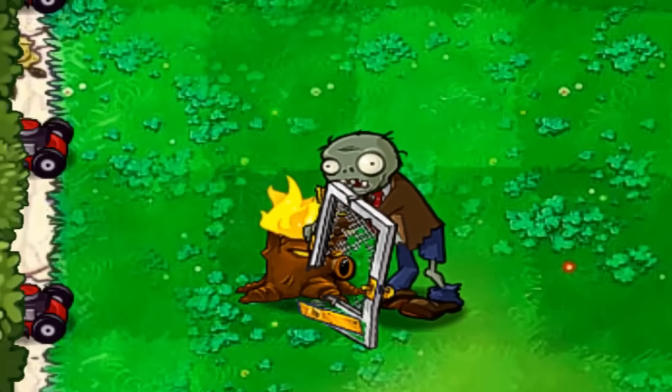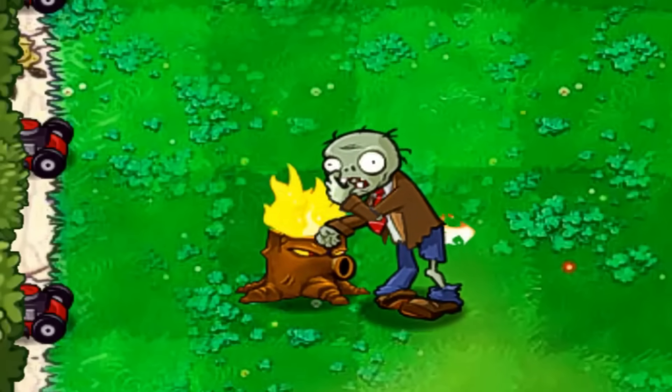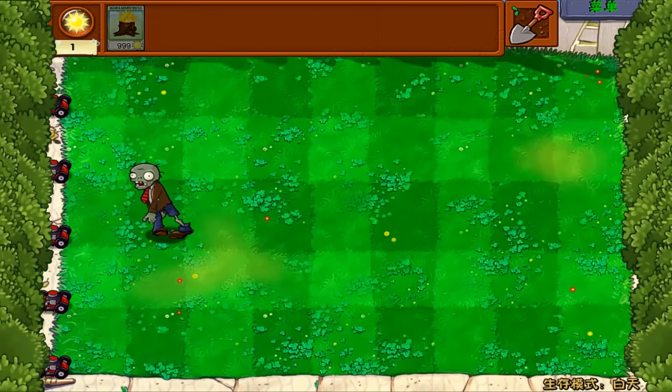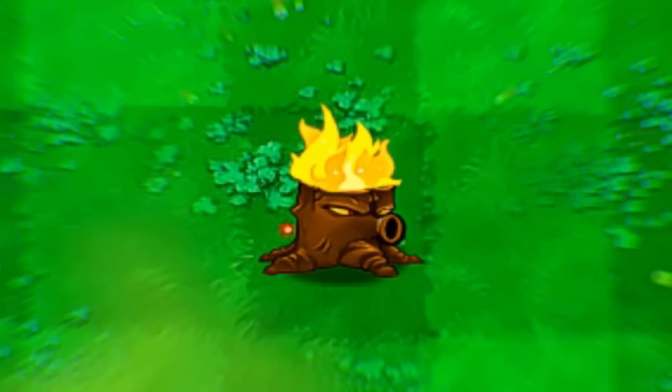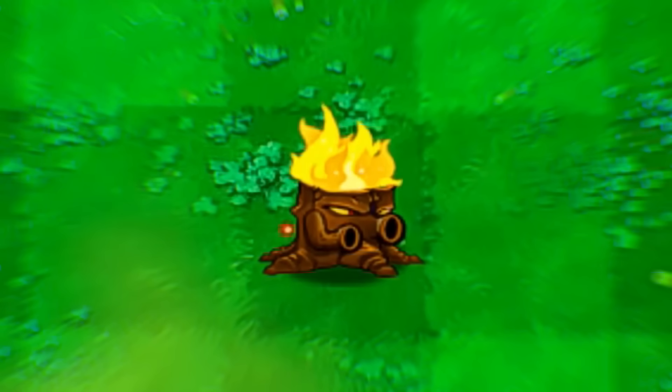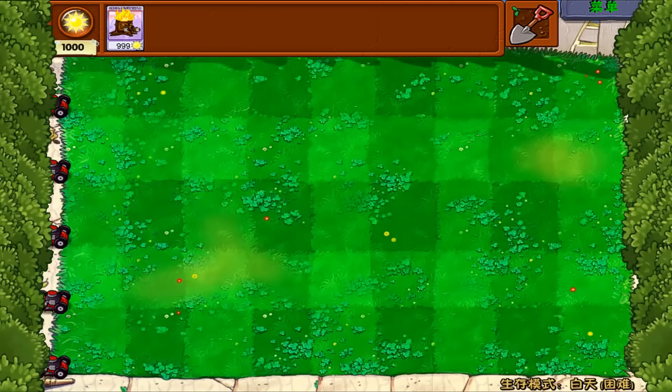We lose. Now let's upgrade. Hey, I'm back and now my Torchwood Peashooter is currently level 2. He got some arms — like literally arms. Anyway, let's bring on again the screen door zombie.